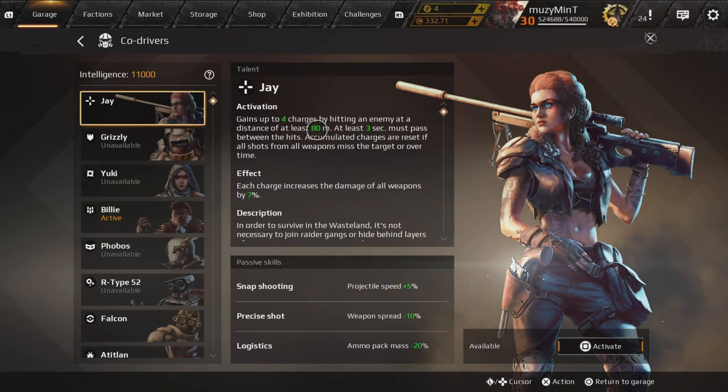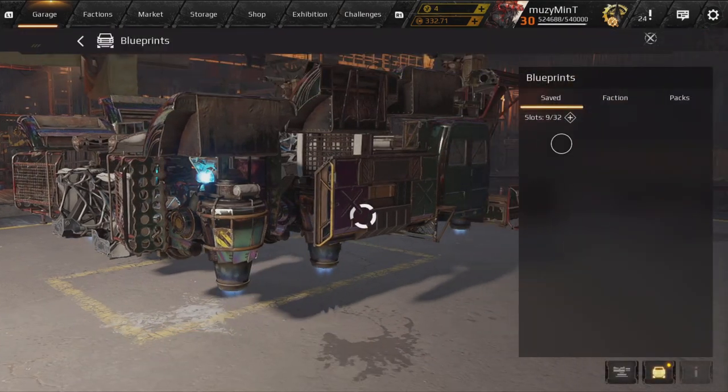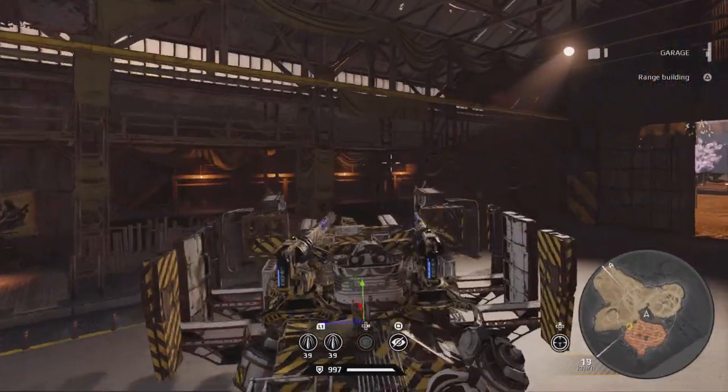You can stack this four times, giving you a total 28% damage buff to anything that hits your target at 80 meters or more. The passive skills are: projectile speed +5% — not too bad; weapon spread -10% — doesn't really make a difference on Scorpions or Typhoons; and ammo pack mass, which is just good for anything.